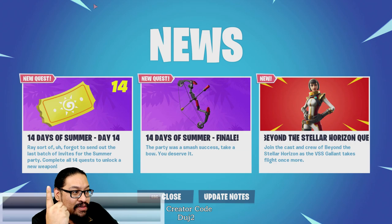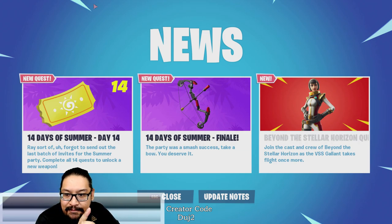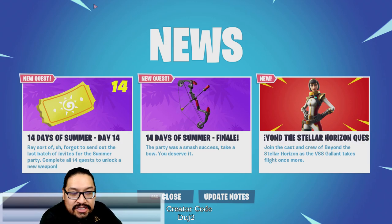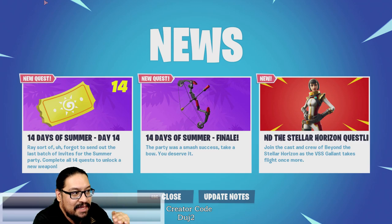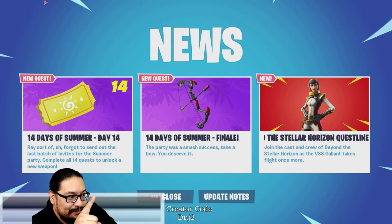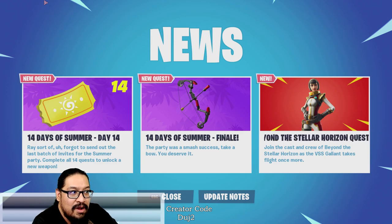Let's talk about what's coming soon. The 14 Days of Summer are officially all here. You have to do the final mission today, which is the survivor mission, to then get the Boom Bow. The Boom Bow is a very interesting weapon — you get it by completing all 14 quests. If you haven't completed them yet, you'll have an extra quest showing you what you still need to complete. Once you've completed all of them, you get the Boom Bow.